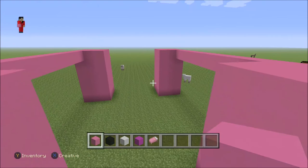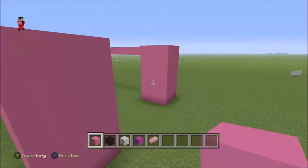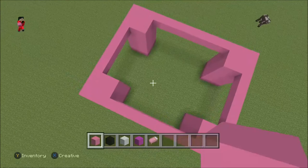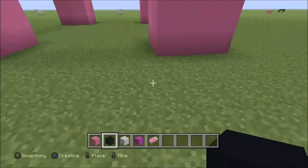Once you did this you're gonna go to the front block and connect these, and then go to the back and do the same thing at the back. So basically now it's like a square - I don't know why I said slash rectangle, it seriously looks like a square.